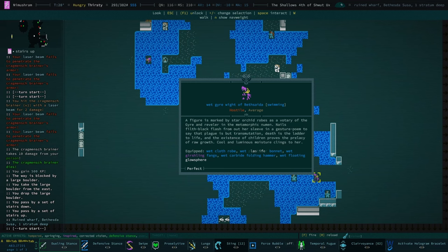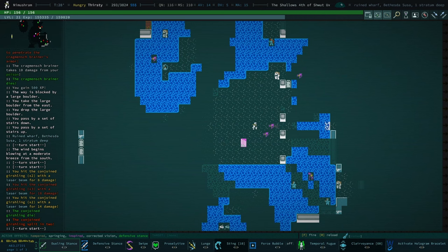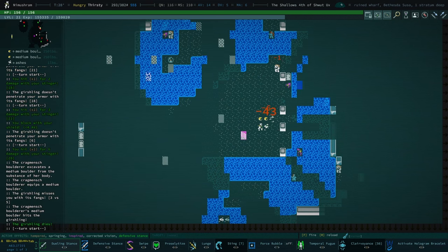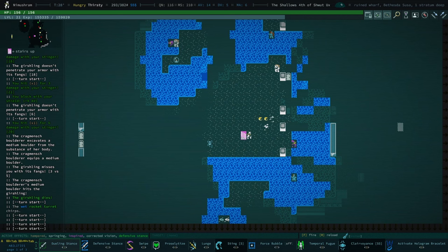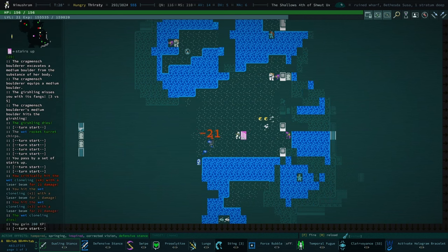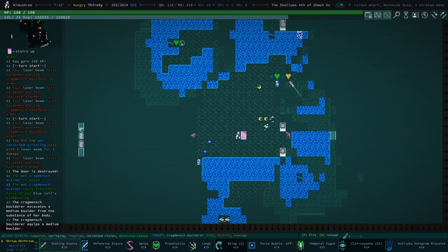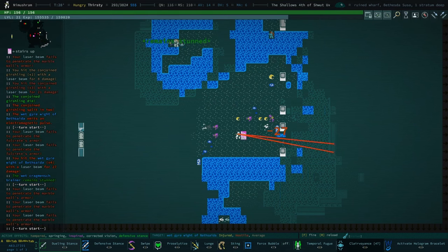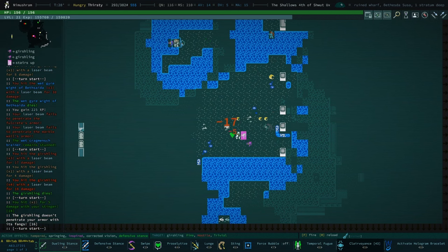Has Bethesda Susa been buffed? Conjoined means when you kill it, it becomes two. I have a funny feeling that one above me is also conjoined. Oh, what? A rocket launcher turret! There's a rocket launcher turret immediately. Oh my god, why? Why is there a rocket launcher turret right away?